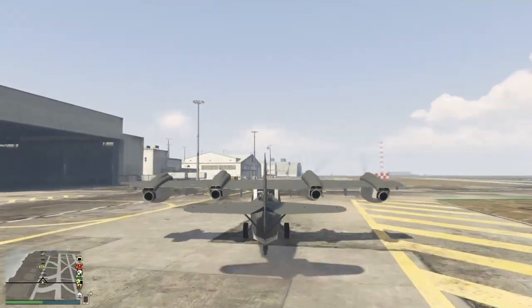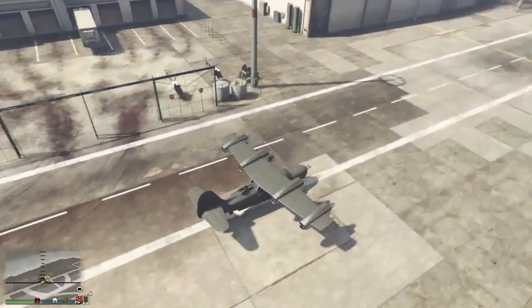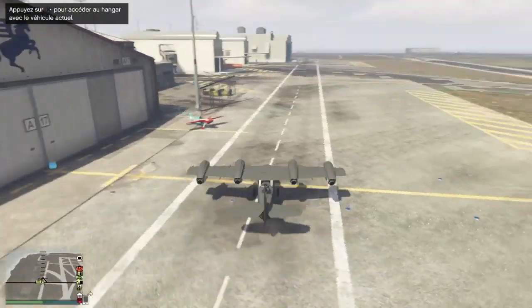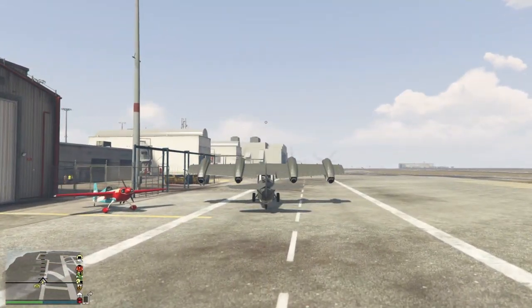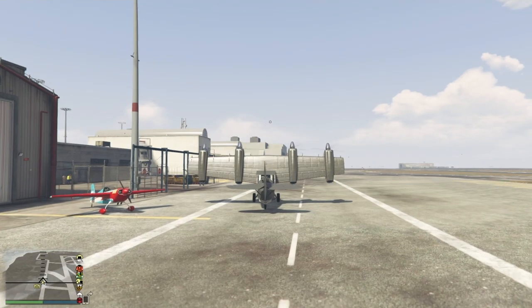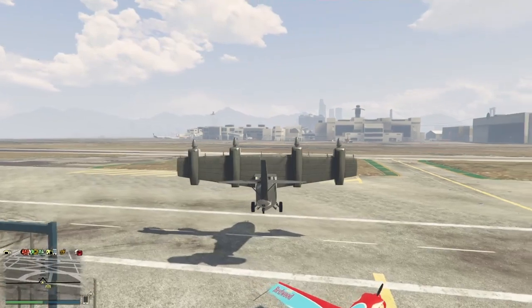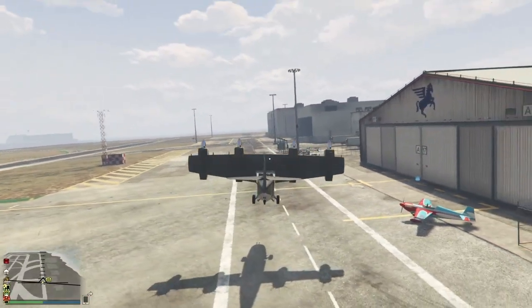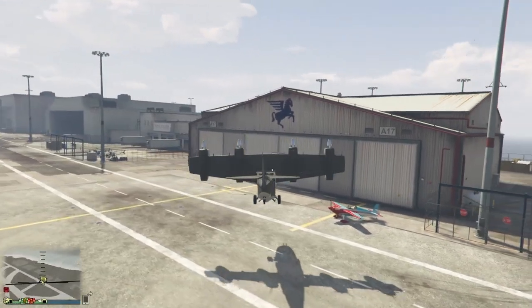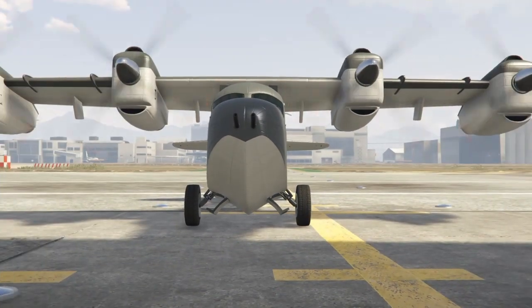Ce qui est bien avec cet avion, si vous êtes dans un endroit où vous ne pouvez pas tourner ou mettre un hélicoptère, c'est plutôt pas mal. Donc j'ai oublié de vous dire que si vous dupliquez par exemple le Buzzard, l'Hydra, le Besra, etc. — les anciens aériens — ça ne marchera pas vu qu'on ne peut pas les vendre. Ça marche avec les nouveaux avions et hélicoptères du DLC Contrebande organisée. Donc si vous faites ça avec l'Hydra ou Buzzard, vous en aurez deux mais vous ne pourrez pas les vendre.